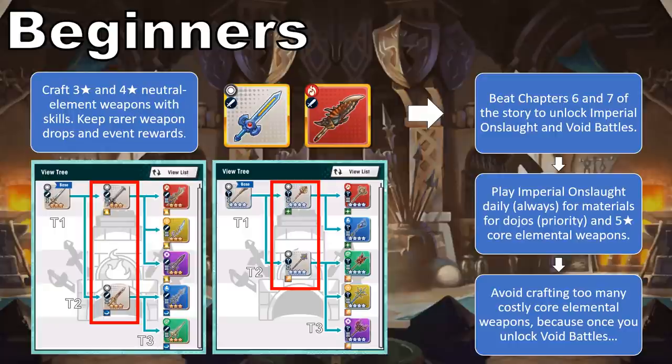Drops from Void Battles are used to craft Void Weapons, which have passive abilities instead of active skills like the core weapons do. While most Void Weapons won't grant more stats than their core counterparts, Void Weapon abilities are highly specialized for tackling other Void Battles, Astral Raids, and even High Dragon Trials. Moreover, Void Weapons eventually culminate in Chimera Tech weapons that completely surpass core weapons in power. These are the weapons crafted by battling Void Chimeras. By focusing on the relevant Void Weapons, you can largely leapfrog the core weapons until they're needed as prerequisites for crafting much later on.